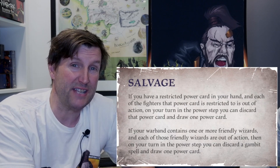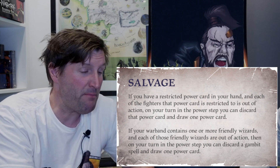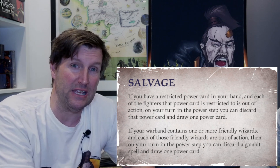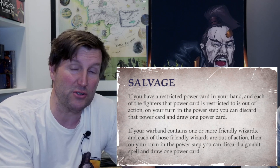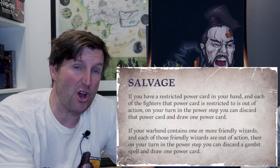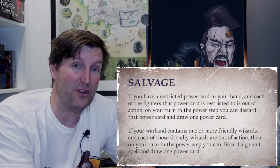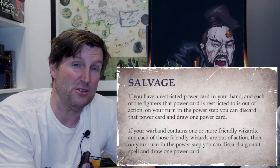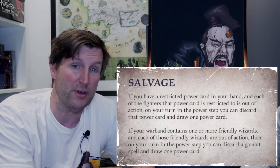Number sixteen is a brand new rule called salvage. If you have a wizard in your deck with wizard-specific cards and that fighter dies early, during the power step you can discard those wizard-specific upgrades and draw new cards. You can do it multiple times — so if two or three upgrades belong to already dead fighters, you can swap them out one by one during the power step.